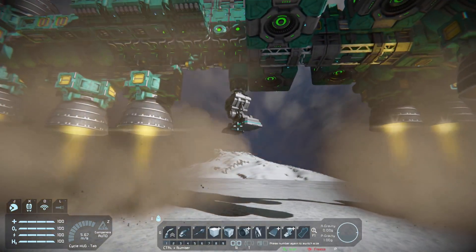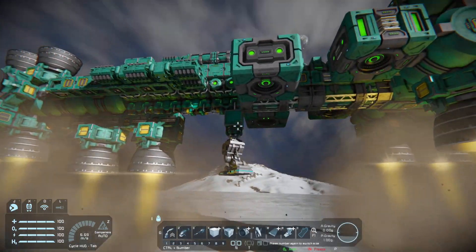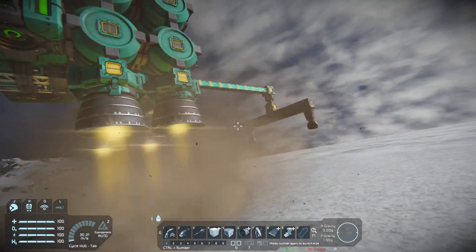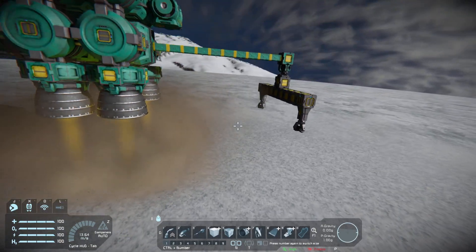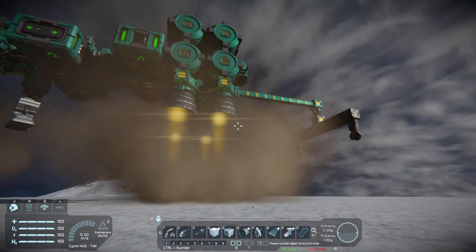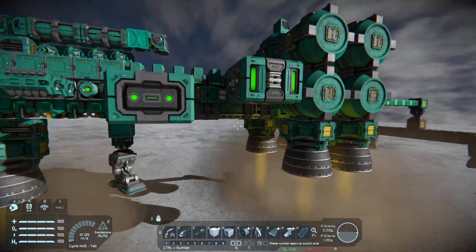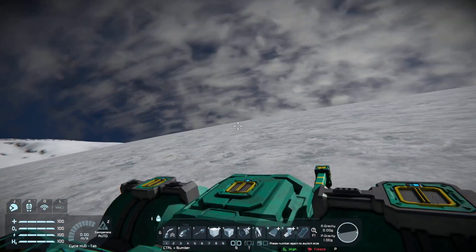If you really wanted to get complicated, you could put a piston here and then just drop down this system and slowly lower the piston and your drills into the ground, drilling even deeper in just one section. The ice on Trenton only goes maybe seven meters deep, but it's plenty for what we're going to do — and there's plenty around — so surface mining here would be optimal.